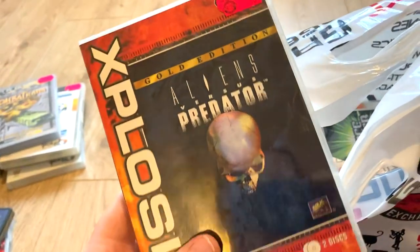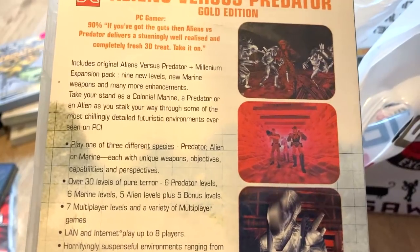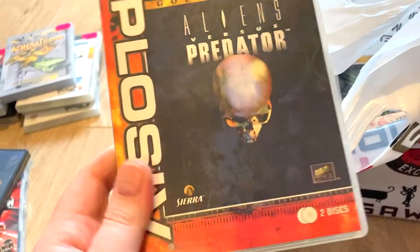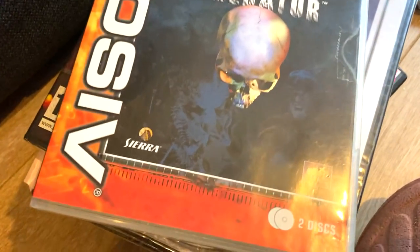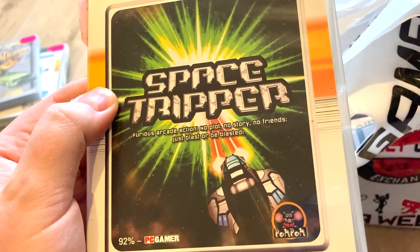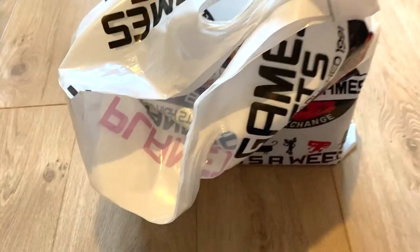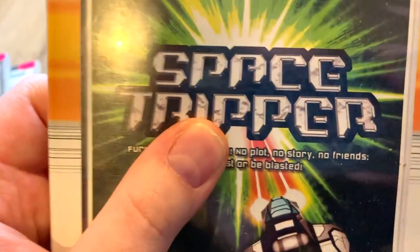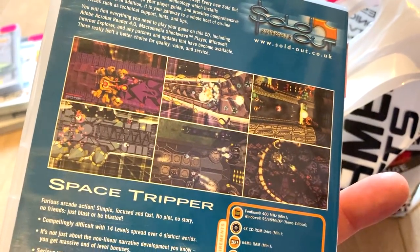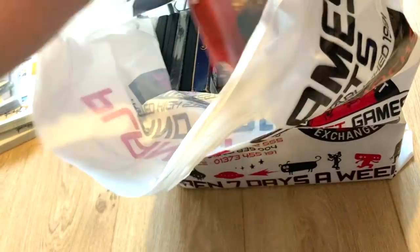Aliens Versus Predator — I've heard good things, this is a classic, a very good game, and it comes with the expansion pack. That's a very cool find. It's made by Sierra — pretty fancy. Next is Space Tripper — 'Furious arcade action, no plot, no story, no friends — my life really, isn't it.' It's a shmup and I quite like shmups, so that's going in the good pile.